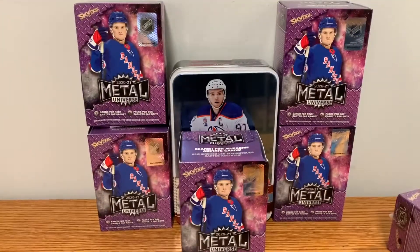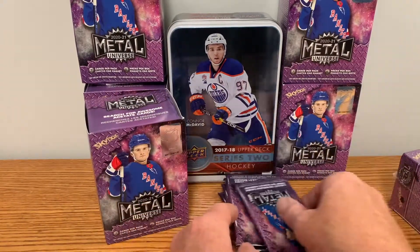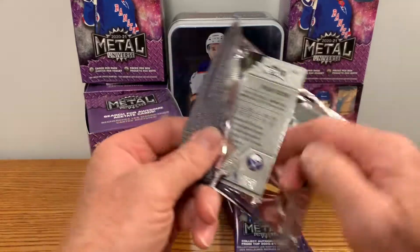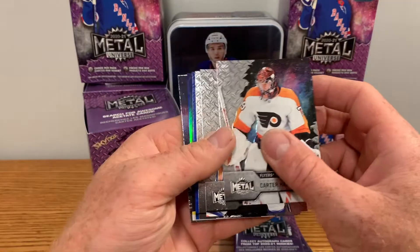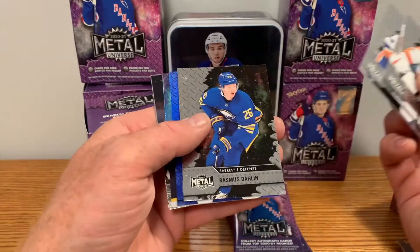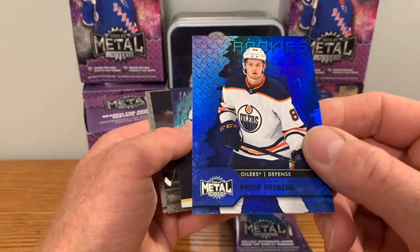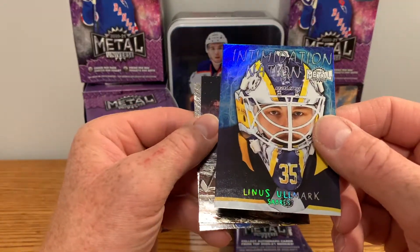Five packs to crack here, let's get cracking. We got Cousins — nice. Carter Hart. John Gabriel Pajot. Ramus Dallin — got that blue parallel which is exclusive to retail. Philip Broberg rookie. We got Intimidation Nation — Linus Allmark.